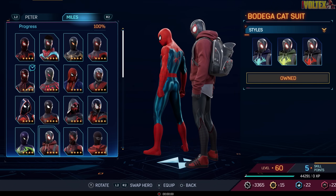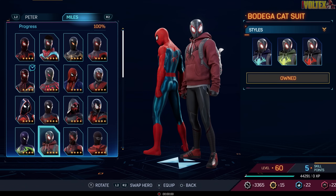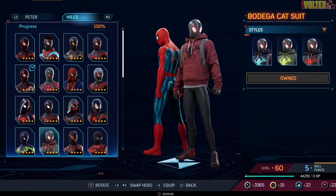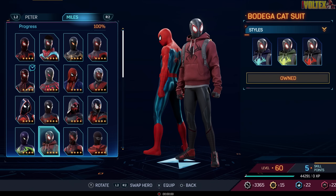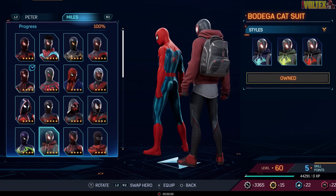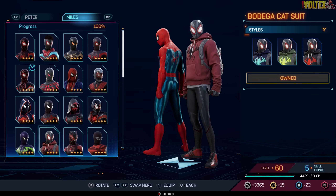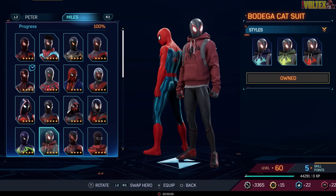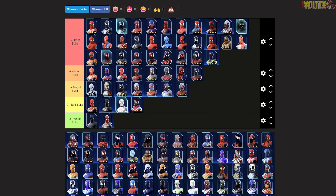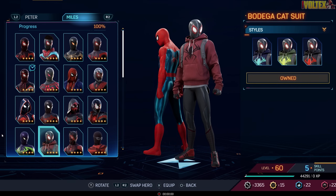The Bodega Cat Suit is one of my favorites — the cat is just stuck in there, maybe having a nap. This suit is just too good. The cat comes out during finishers, it's got a fun side story, and it's just really clean. I love that hood he's wearing. It's the best suit — too clean, too good, genuinely too good.